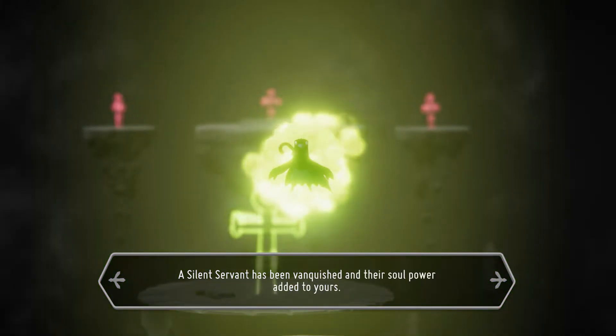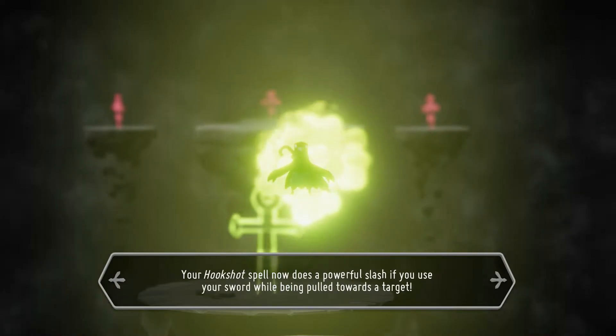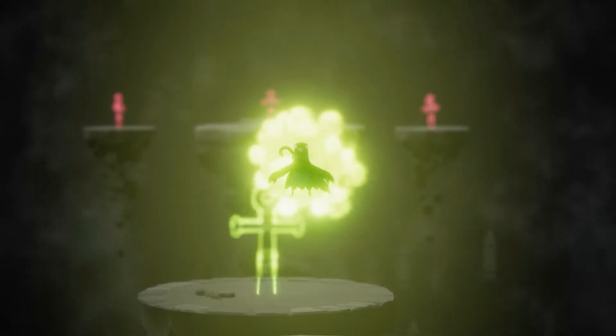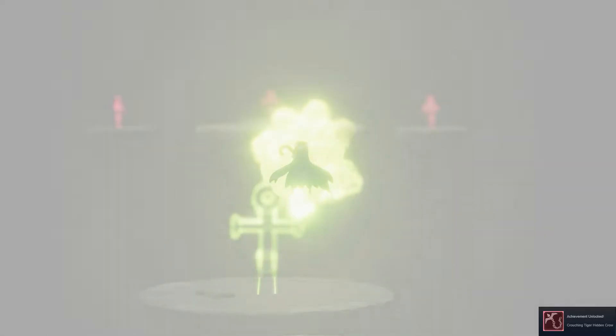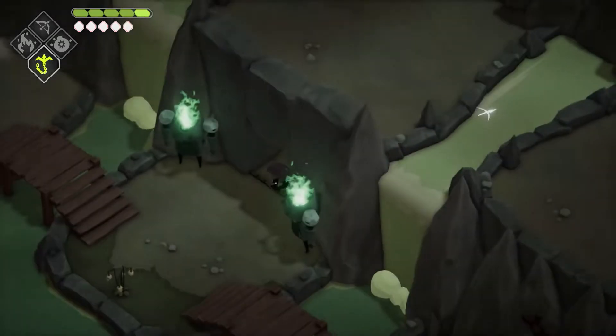Silent servant vanquished — soul power out of yours. The hookshot spell now does a powerful slash — use your sword while being pulled toward the target. 'Crouching tiger, hidden crow.' And with that we can consume this and keep heading through.